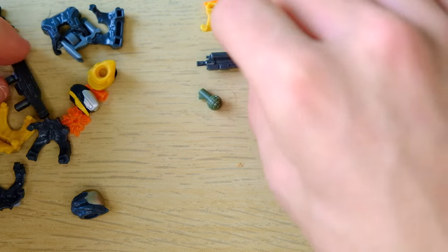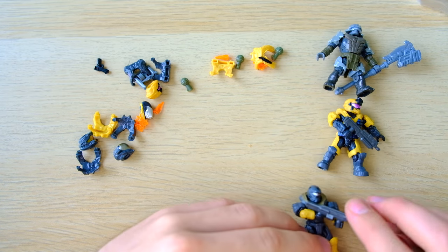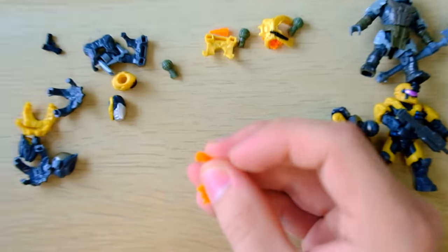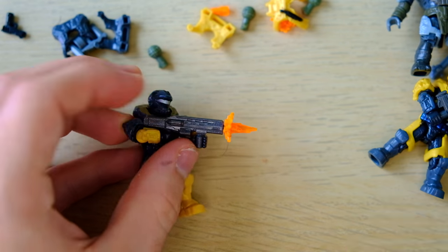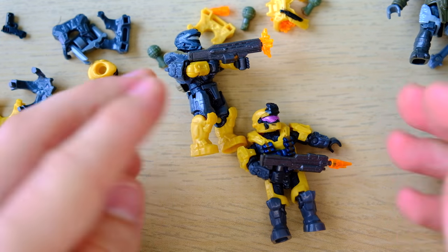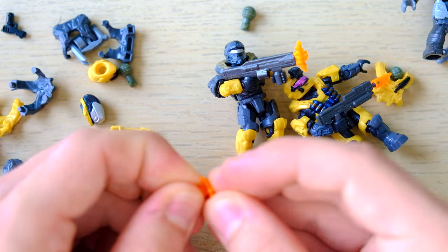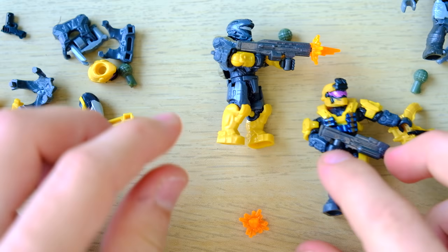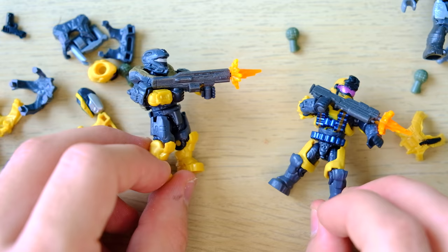We have an assault rifle and the new bulldog shotgun. As you can see we can build a lot more than these two - there are three base figures and we also get these muzzle flares. The muzzle flares come in two pieces, which is a really cool way of doing it. You can attach them together for one big muzzle flare on a gun, or detach them into two pieces so you can essentially have four muzzle flares from one set, because this comes with two sets. I believe this is the first set that has ever come with two muzzle flare pairs. The muzzle flares just bring the figures to life so much more.